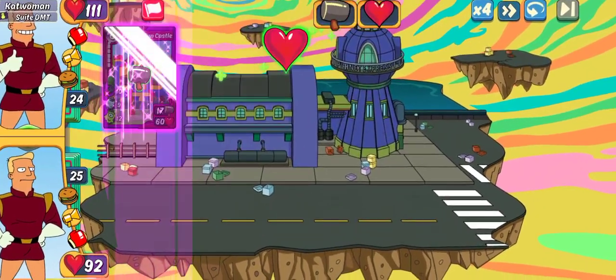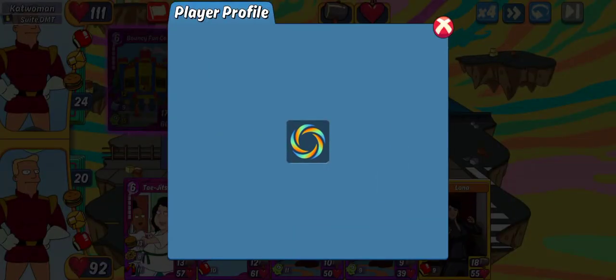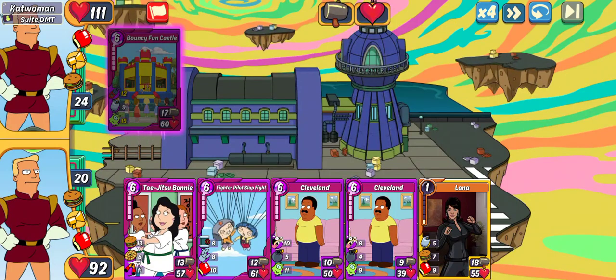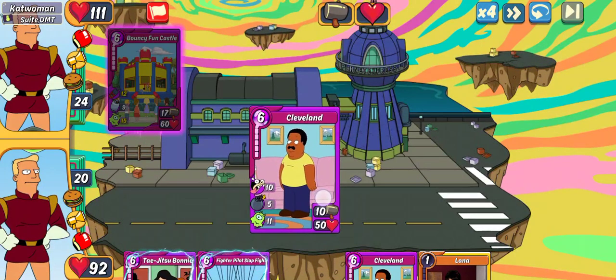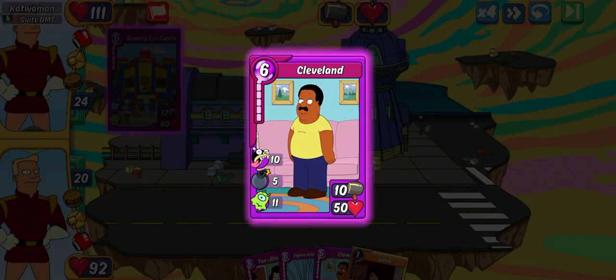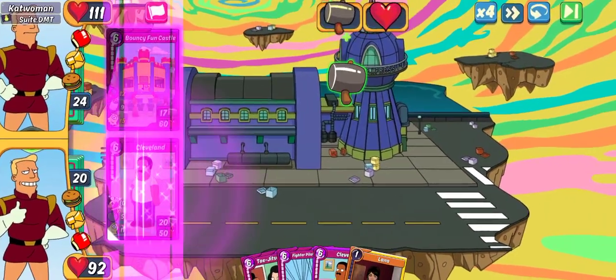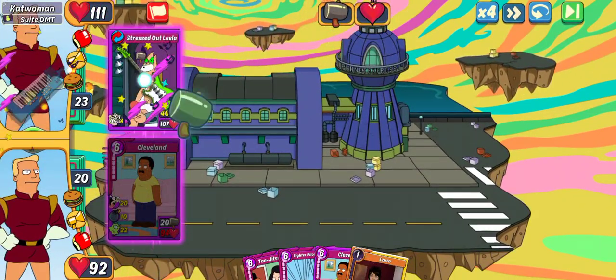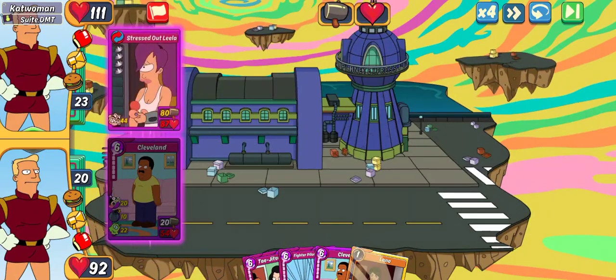It looks like we got some friendly fire off the bat. Catwoman from Sweet DMT — sweetest guild in the game. Our good friend has 927 legs, 85 mythics. I wonder what defense you're running. Let's go and drop Cleveland first. I'm worried that this is going to be Leela, and if it is, we maybe have a chance of surviving. Oh, it's Leela, but not the one I would expect. Also a great one for a fighter combo. Nice 4CM cat.